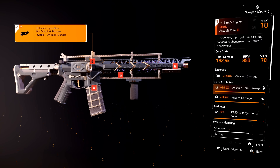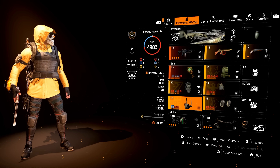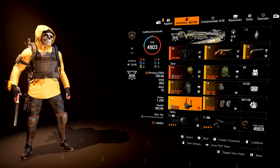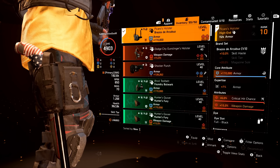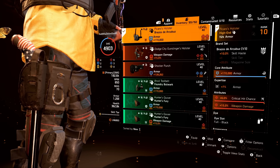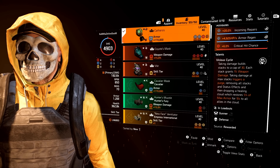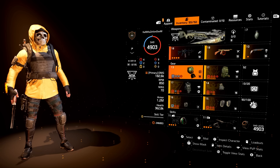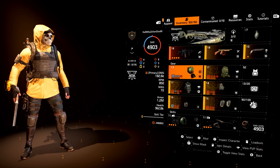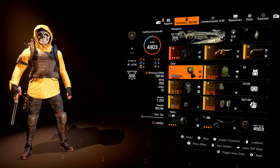For the bottom attribute, Damage to Targets Out of Cover is best, with Armor Damage as a secondary option. Looking at the build itself, I do have 1.2 million armor — I know, it's crazy. The reason for that is I have the Catharsis exotic mask paired with the Picaro's Holster. The Picaro's gives us weapon damage, and the Catharsis talent Vicious Cycle will also give us more weapon damage, so we're getting both armor and weapon damage from both of these items.